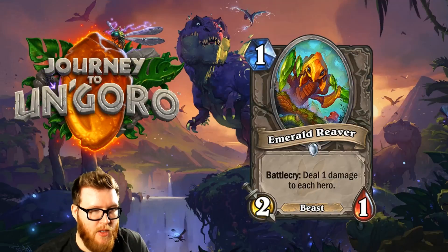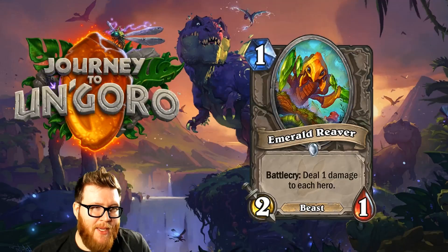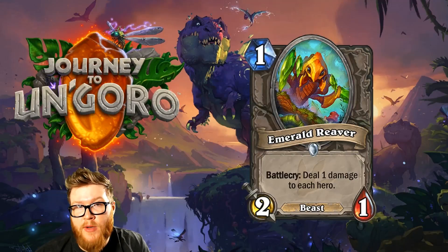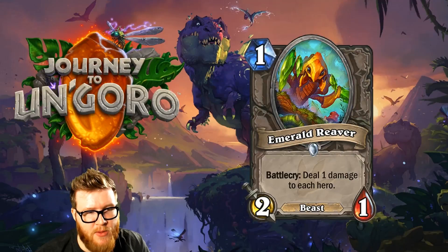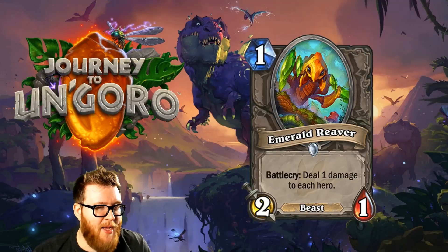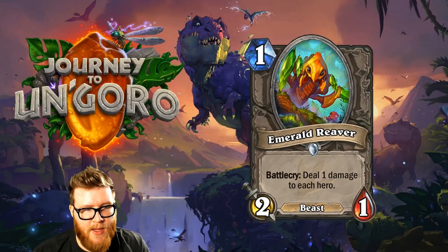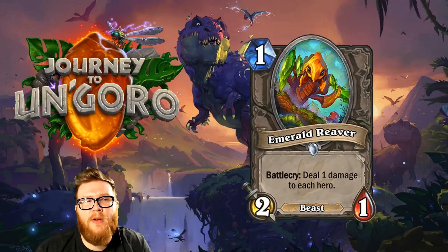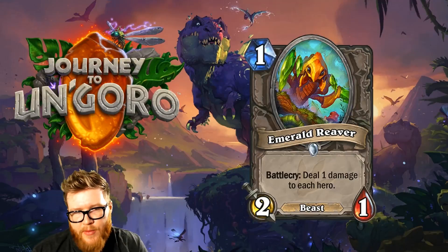Moving on to Emerald Reaver, a 1-mana 2-1 Beast with a Battlecry: Deal 1 damage to each hero. This feels like a throwaway minion, but it could be run in a Hunter deck looking for lots of 1-drops focused on face damage — you don't mind trading damage if you're planning to kill your opponent faster than you die. The 1 health is the real downside for the Emerald Reaver.